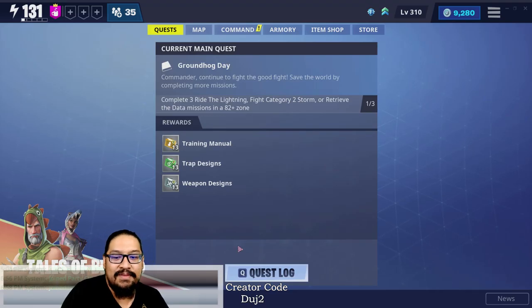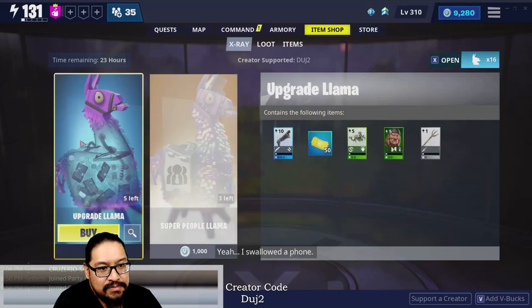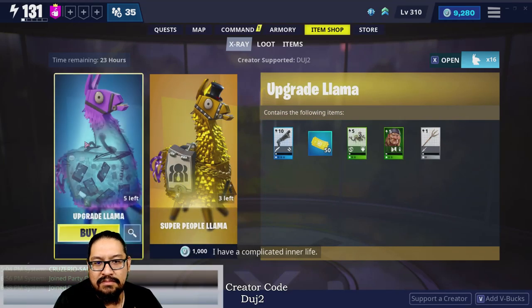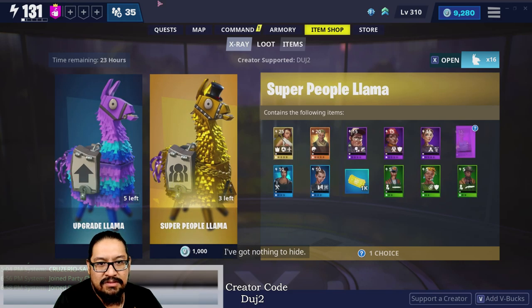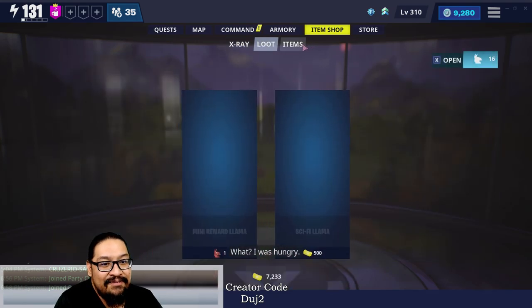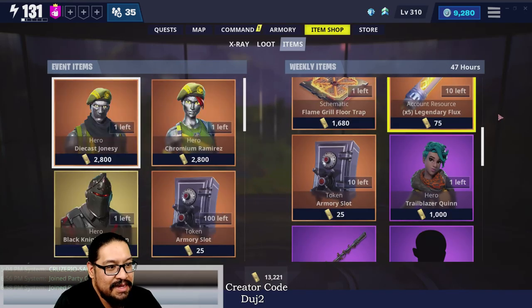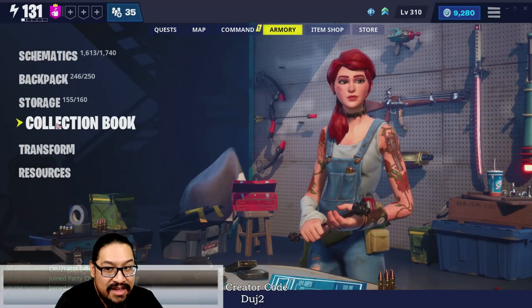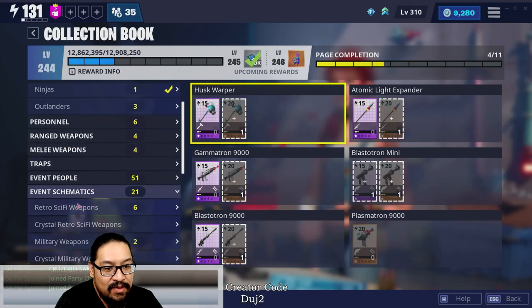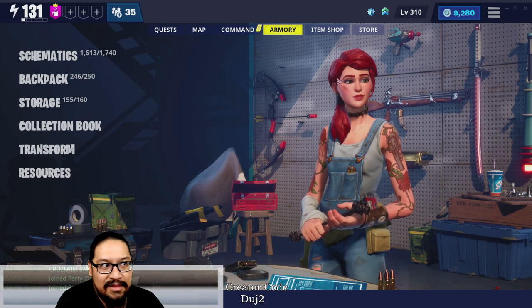We don't have any information on that weapon yet — it's not in the item shop right now. We don't have any information on the Atomizer here yet, and if we go over to the collection book and check in the event schematics for the retro stuff, it's not there yet. So more than likely it will appear this Wednesday.